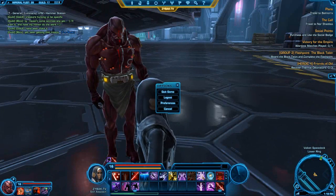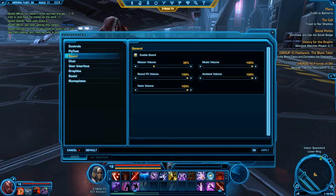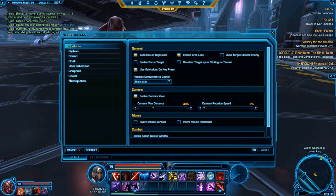Next up, something I found extremely helpful: go to preferences, and I believe it's under controls - auto loot on right click. Turn that on. I don't know anyone that wouldn't want that turned on. And this one is amazing: enable area loot. If you kill five mobs and you loot one of them, it's going to loot all five of them, which is amazing, if they're in that specific area. It's basically like AOE loot. Turn it on, it's awesome, it saves a lot of time.